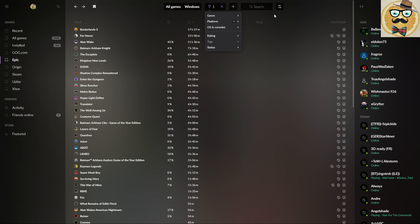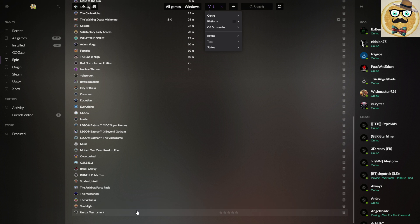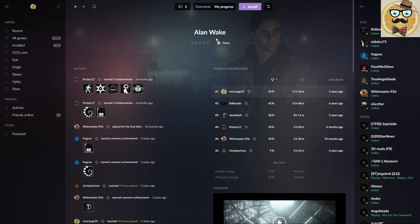Filtering out other platforms to see just one platform's games is not possible. You can see how much I've played across all my games. If I want to start Alan Wake now — it's not installed yet — the question is where would I actually start it. I think I'd start it on Steam since I have it there, but if it were installed on both launchers, which one would you choose? Here it's Steam, obviously.